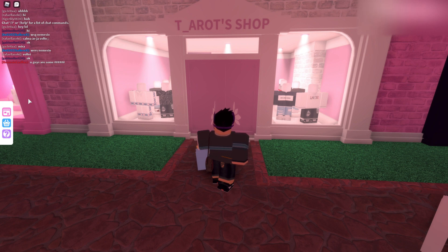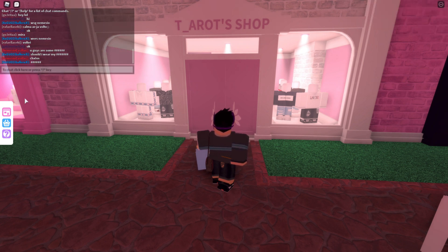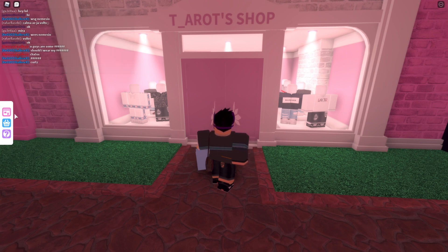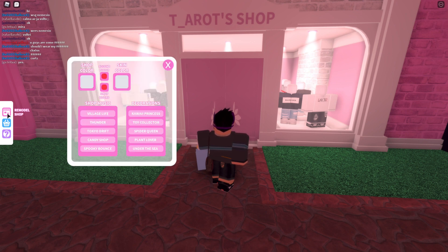You want to go over to the left side of your screen where you'll see a little panel. Click the little shop icon that says 'Remodel Shop.' This is where the game passes come in.